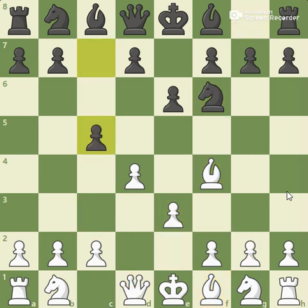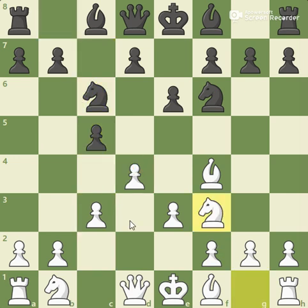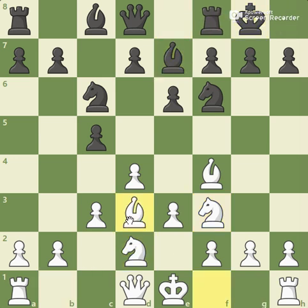Knight f6, e3, c5 attacking my center, c3 is aimed to reinforce it, knight c6, knight f3, bishop e7, knight bd2, castles, bishop d3, cxd4, exd4, and pawn to d5 — this is very much a main line.